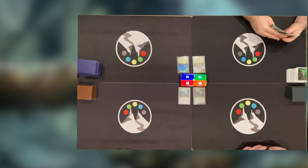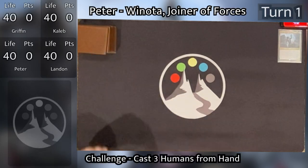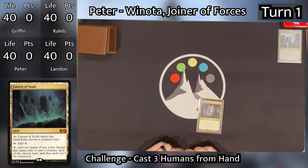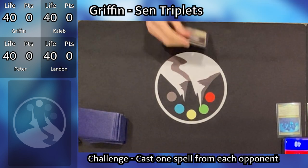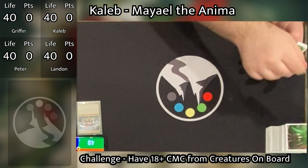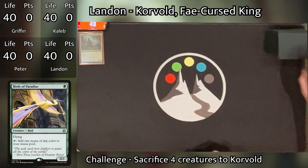Peter wins the die roll and gets to go first. Peter starts his turn, draws and plays a Cavern of Souls naming Humans, then passes. That's a really good first-turn land. Griffin then draws and plays a Caves of Coilus and passes. Caleb draws, plays a Forest, then taps it to play Birds of Paradise and passes. That's also a pretty good first turn.